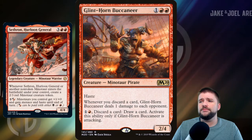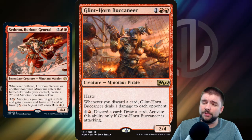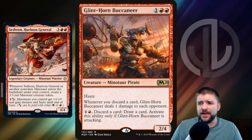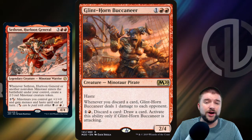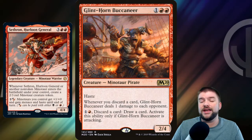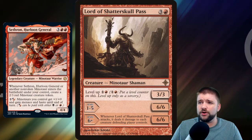Glint Horn Buccaneer is up next — a 3-cost 2/4 with Haste. Whenever you discard a card, it deals a damage to each opponent. In EDH that's cool, because it hits multiple opponents. You can pay 2 mana and discard a card to draw a card, so we can filter our hand with this Minotaur Pirate. You can only activate that ability if it is attacking, but that's the goal of this deck — that's what we're going to be doing.